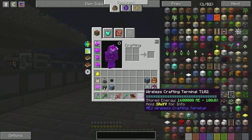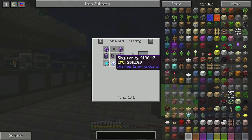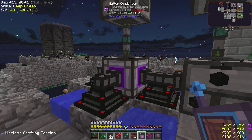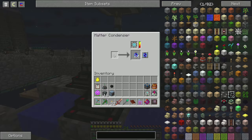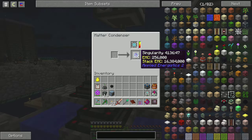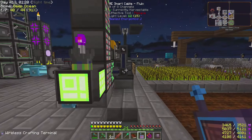I finally upgraded this wireless crafting terminal. It needs two of these 64K components - that's one of the main reasons I wanted auto-crafting, because it's so much easier. It also needs the singularity. Basically, you make the matter condenser from AE2 and put a 64K storage component in it, switch it to singularity mode, then feed it items. In my case I used our cobblestone generator. When it destroys 256,000 items, it produces one singularity. This has been running for a while and we have a full stack of them now.